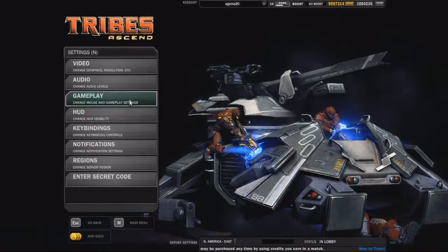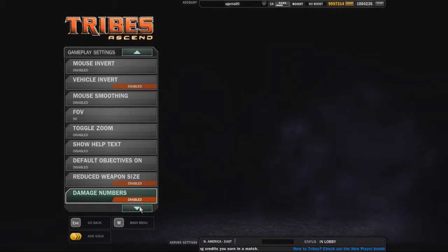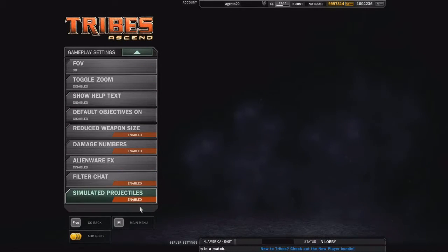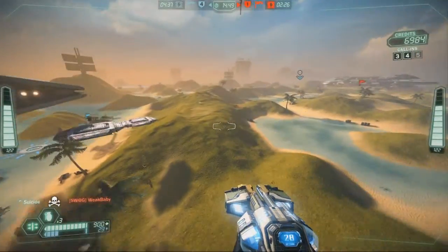You can now turn off simulated projectiles in the Settings Gameplay menu, and that will remove client-side projectiles from rapid-fire weapons. These new tracers will more accurately reflect the server location at the cost of a delay when firing. Finally, we've reduced camera shake when you fire rapid projectiles.